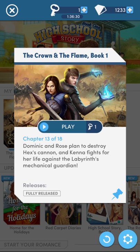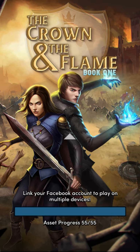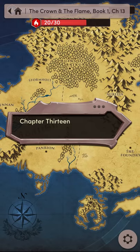Chapter 13 of 18: Dominic and Rose plan to destroy Hex's cannon while Kenna fights for her life against the Labyrinth's Mechanical Guardian. Chapter 13: the Mekatar.